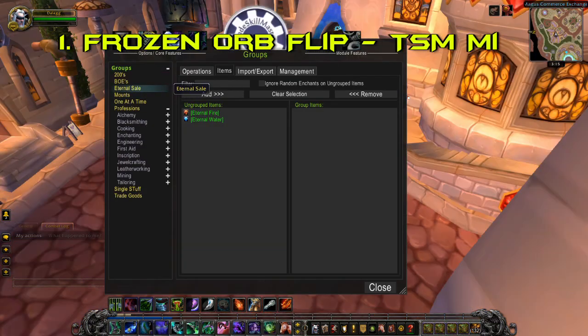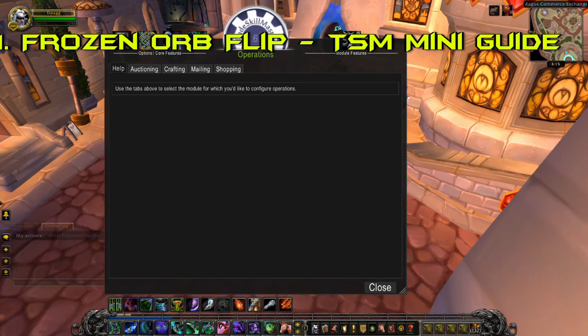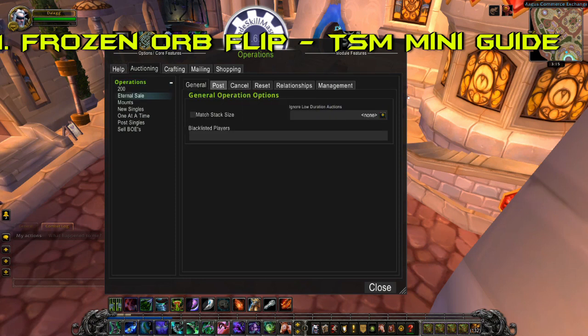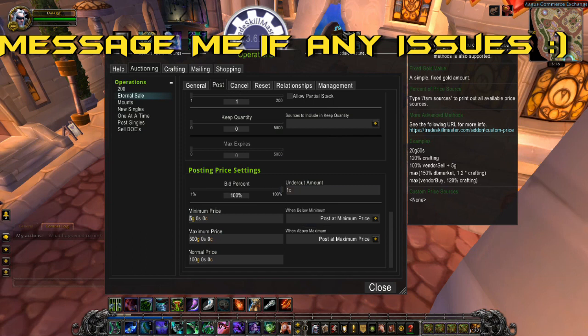The first one I did was the frozen orb flip, and I'm going to explain it a little bit differently. Basically, you're going to want to go into your TSM and set it up like this. Go into your operations and set the eternal fires minimum price to 80 gold. This is roughly close to the 5% cut from the auction house — when you buy them from the vendor they're 75 gold, you just add 5% on and that is your minimum buyout, so as long as it sells you're still getting your money back.